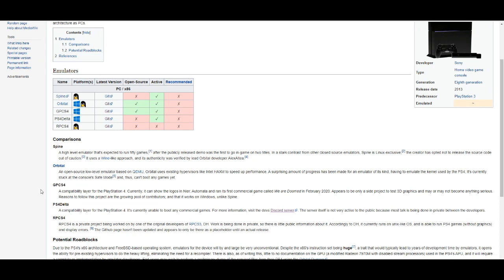The first emulator we're going to talk about is GPCS4. This emulator is the most popular out of the four due to the fact that it's open source, which is really helpful because you can have multiple people working on it. It's basically community-based, so when something goes wrong another person can come in and help build on the emulator. Recently they got one of their games going in-game, which is We Are Doom.